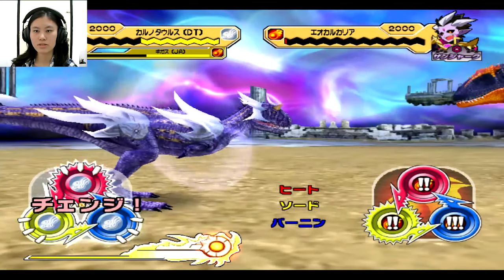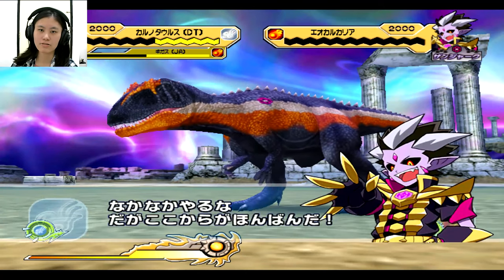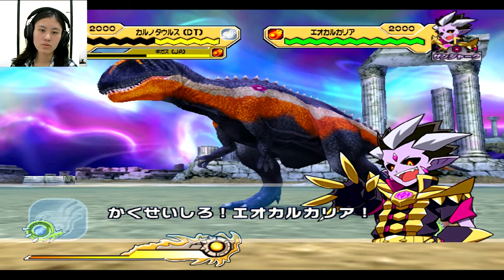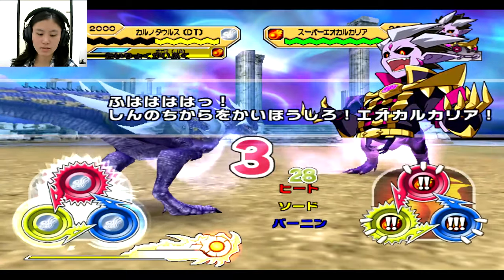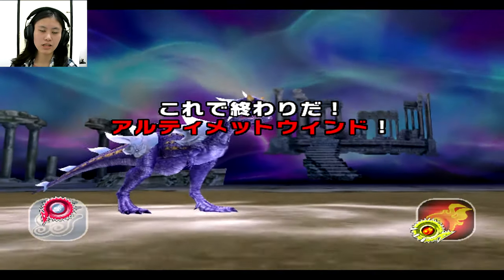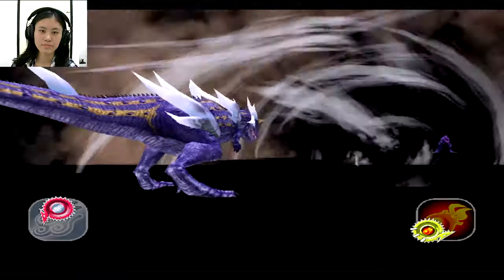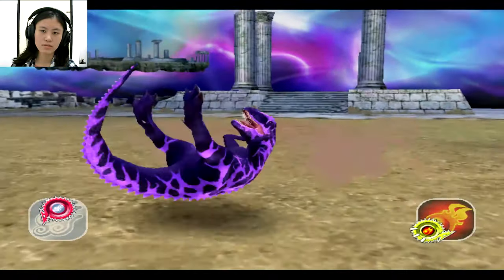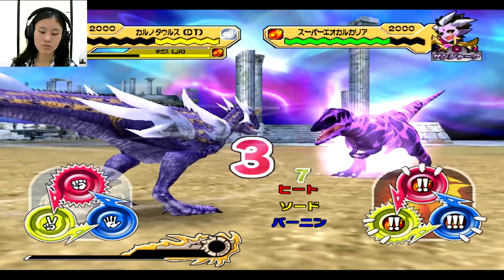Stage 2. We're just gonna need the time — don't even need the Dino Tector right now. Please, at least let Karmatorus use his Dino Tector once. And it says 1. So now if you die, that's okay. You've done enough, Karmatorus. No clue, but it says 1.